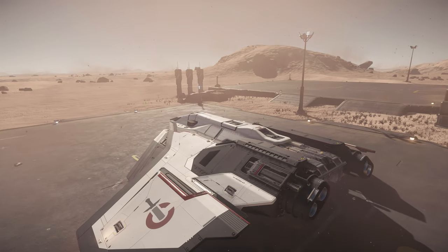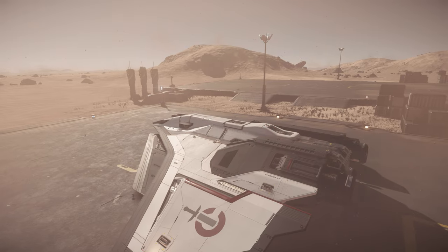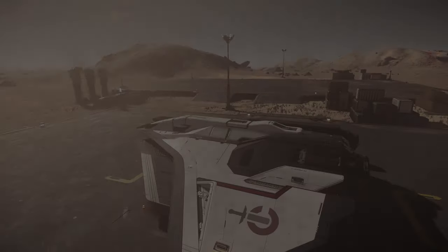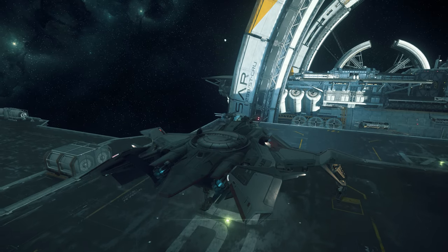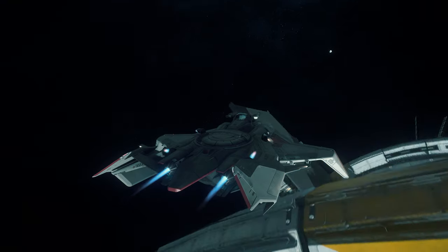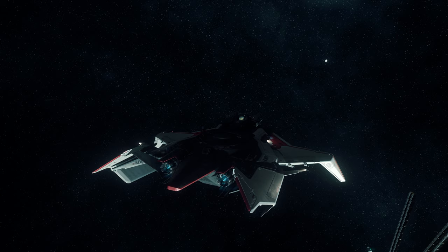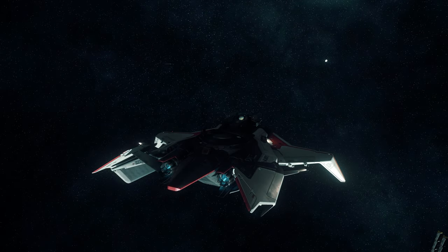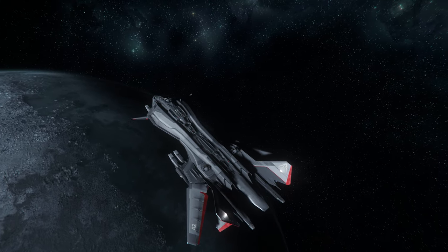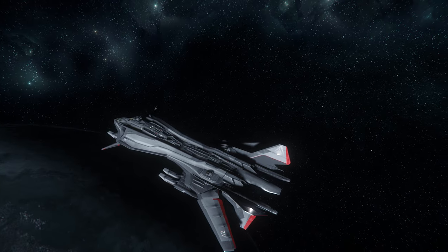Some of the smaller fighters in game clearly carry design influences from modern fighter aircraft, following a sleek, aerodynamic design profile which would be advantageous in atmospheric combat. Then there are those like the Gladiator, which pay homage to World War 2 era bomber aircraft fitted with protective gunners. And the Retaliator, with ample ordnance and a full suite of defensive turrets, might remind some viewers of a B-29 Superfortress bomber.